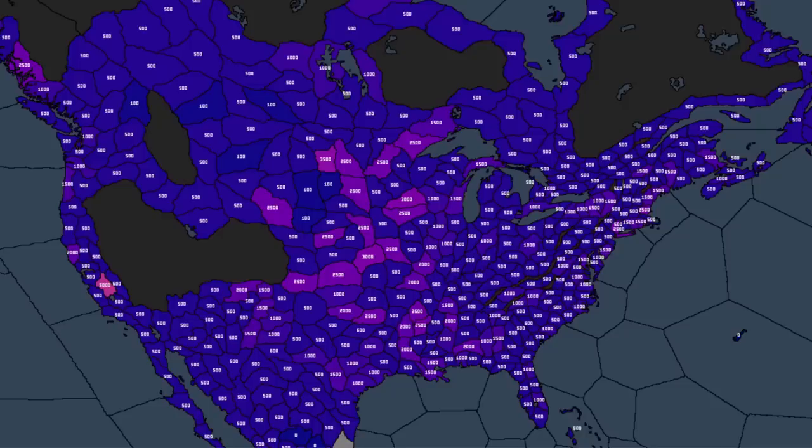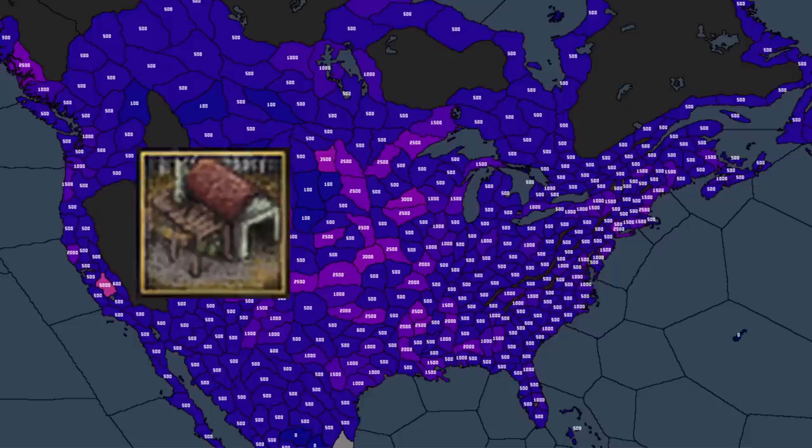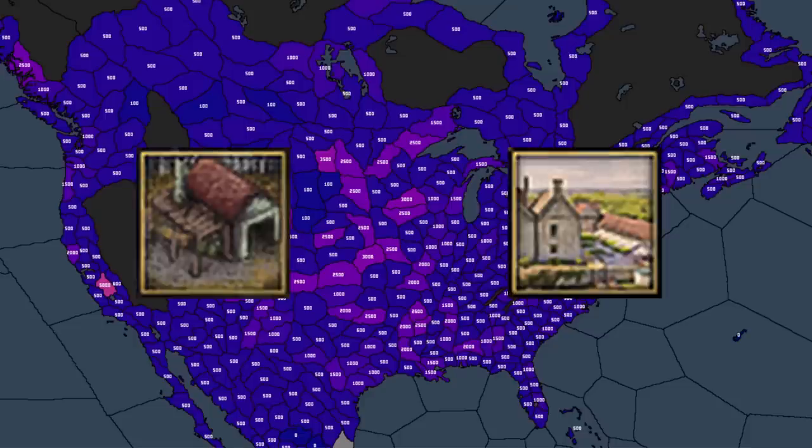Looking at native counts of 500 to 1,000 natives, you are going to be getting a base bonus to goods produced of anywhere between 0.025 and 0.05 goods produced. Or to put it another way, assuming 1,000 natives on average, to hit the effect of one manufactory you will need 20 whole provinces. And it gets worse — unlike being in one province, to get the buffs from workshops and other things, you will need to build 20 workshops instead of one, requiring higher initial investment.